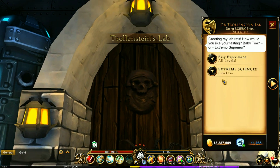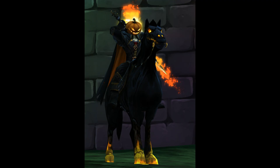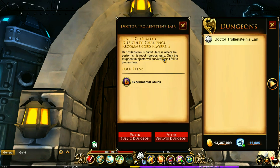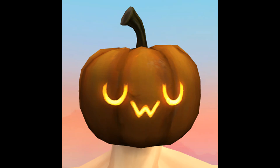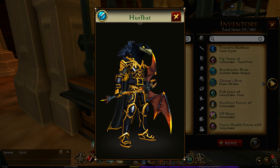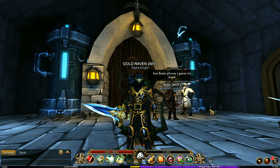Heading into the Laboratory, there are two different dungeons. In the easy dungeon, you fight the Headless Horseman and have a chance of getting the Spooky Vampragan travel form, which is unfortunately only for Guardians. In the other dungeon, the Headless Horseman also drops the UWU Pumpkin Head at a really low drop rate, so good luck. In the Experimental Chest, you have a chance of getting Dr. Trollenstein's Head and the Hurl Bat. And those are all the drops of Mogloween — hope you guys enjoyed this video, thanks for watching!